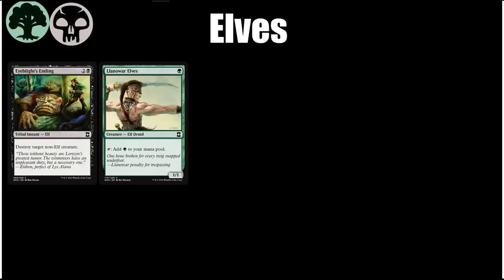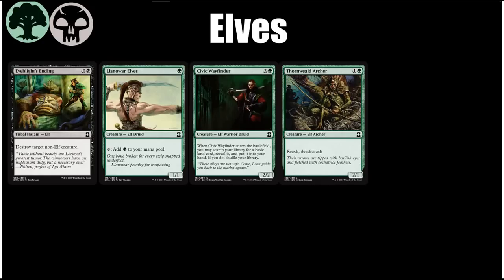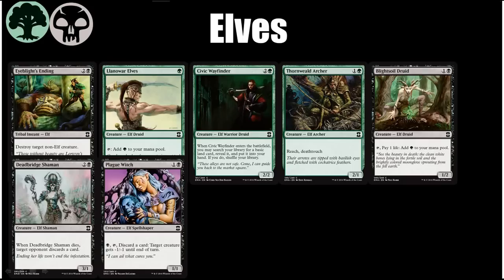Next on the list we have Llanowar Elves — one of the best commons in the set. It ramps you, it's an Elf, it does everything you want to do in this deck. Civic Wayfinder draws you a card, even if it's only a land, which is card advantage and can help you splash. Thorn-Wield Archer trades with everything even if it flies, not something that's always true about deathtouchers. Blight Soil Druid does a bad Llanowar Elves impression but is still pretty solid. Dead Bridge Shaman can frequently be a two-for-one. Plague Witch is probably the least playable of these Elves at common and uncommon — it's probably better in the Reanimator deck, but it could make the cut sometimes and isn't a bad sideboard card against 1/1s.